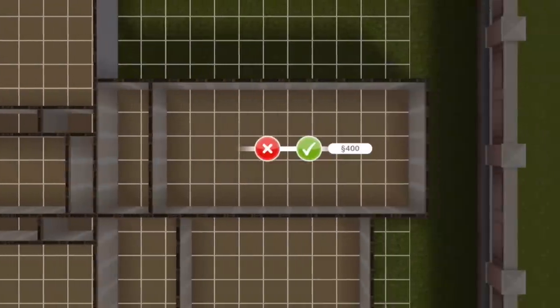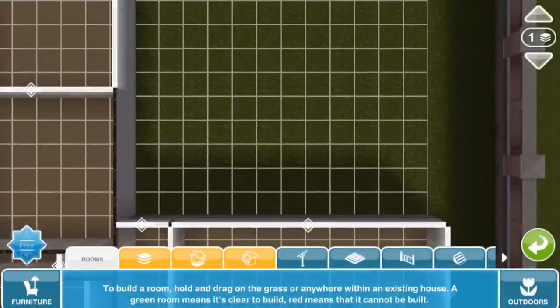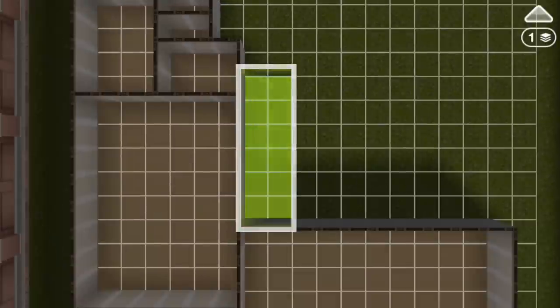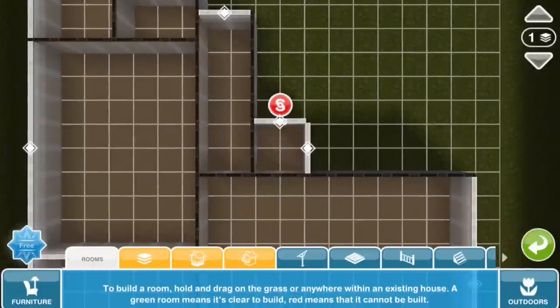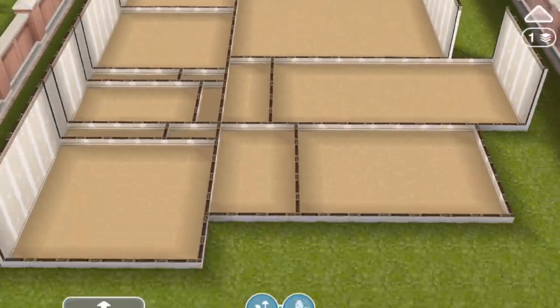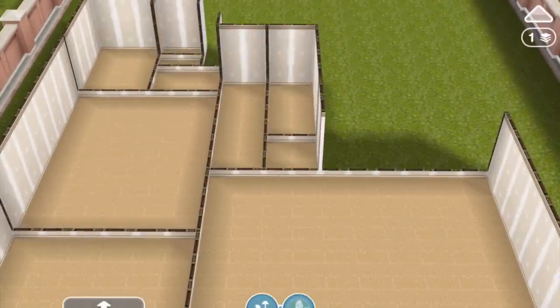This is the kitchen and breakfast area. And this is going to be the living room. Off of the living room is another hallway and then a powder room for guests.